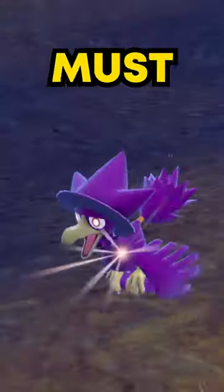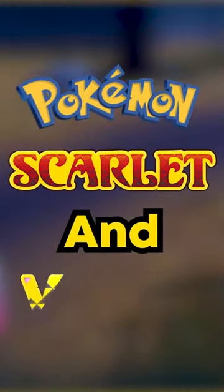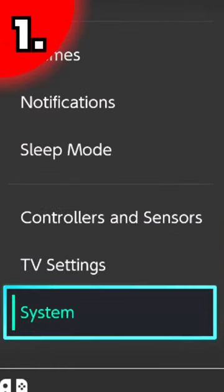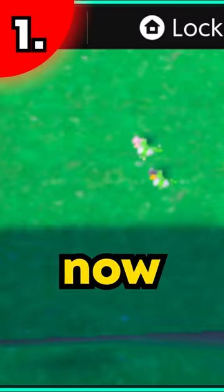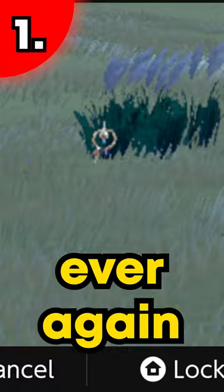Here are 5 shiny hunting tips you must use in Pokemon Scarlet and Violet. Open up settings, go to system, scroll down, and when you see zoom, select it. When you double press the home button, you can now zoom in on Pokemon and see the slight variations in their pixels, and you won't miss out on a shiny ever again.